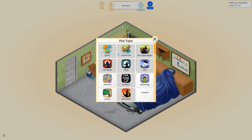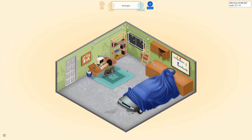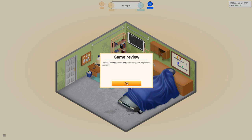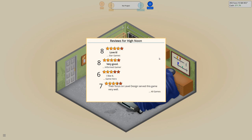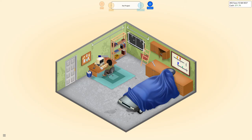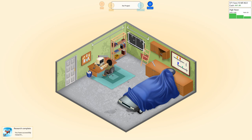Do some research in the meantime — airplane could be good, I have some ideas there. Reviews are in for High Noon: eight, eight, another eight, another eight, a six, and a seven. That should be a quite decent game. Research completed — let's do the game report.